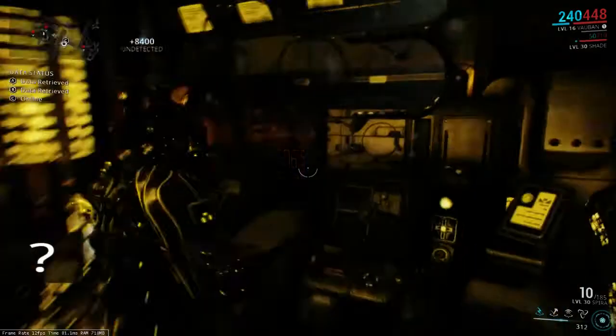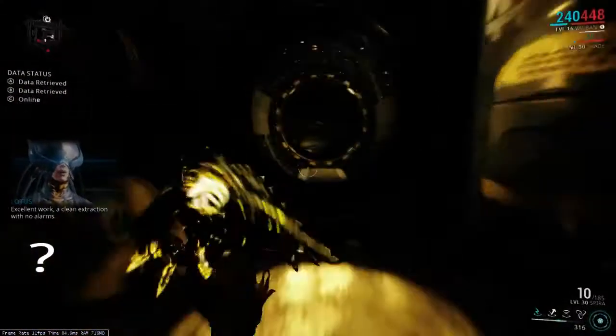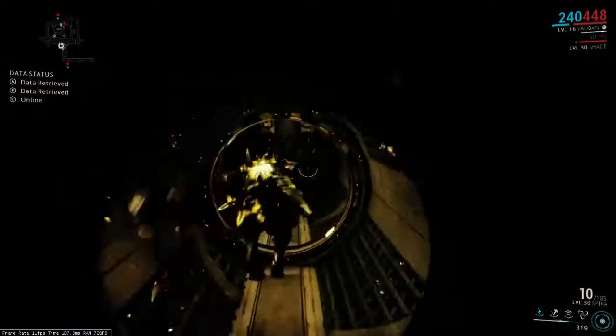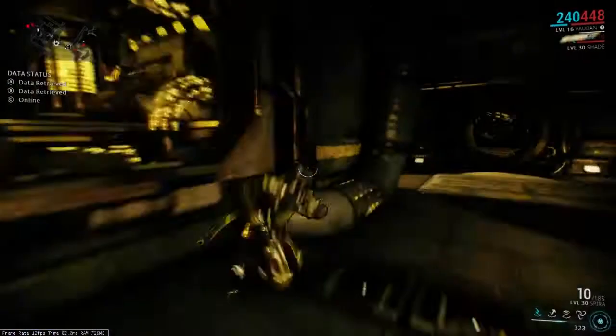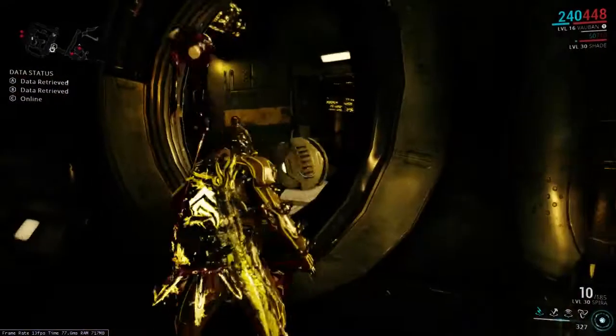There we go. As I said earlier, that lets you walk straight out this little exit that opens up. I'm going to go through and show you the way you can do it by going through and killing all the guards as well, because that'll be a lot easier for some people than trying to do the jumping and parkour in this room.